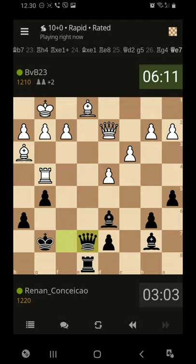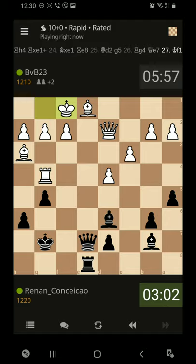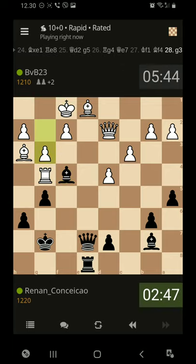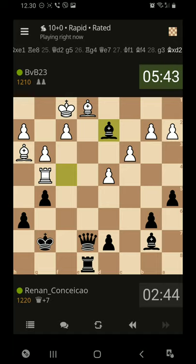He can easily just push the g2 pawn one square and he'll be safe. Oh yeah, or the king — okay, well done. Let's go here, forcing the queen out of there. Okay, grab their queen. That was a total blunder from his part.